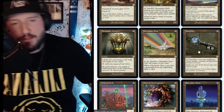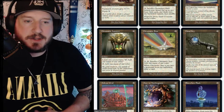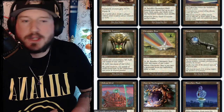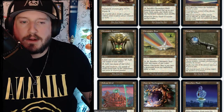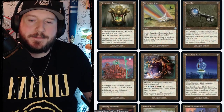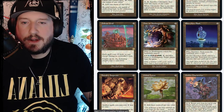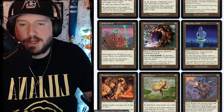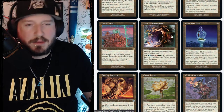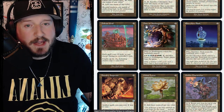Cloud Key is a really popular one — three colorless for an artifact. As Cloud Key enters the battlefield, choose artifact, creature, enchantment, instant, or sorcery. Spells you cast of the chosen type cost one less to cast. Defense Grid is two colorless — each spell costs three more to cast except during its controller's turn, so people are less able to play reactively.